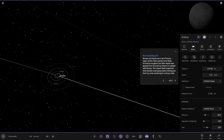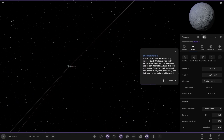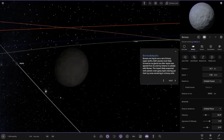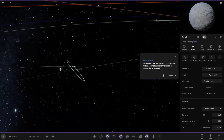Moving on to Urbus and Aquio — two super earths further out. A set of binary super earths. Both planets most likely formed as ice giants, but after Aquio was ejected from its orbit, it collided with Borus. The impact likely evaporated both planets' outer gassy layers, leaving just their icy cores remaining.